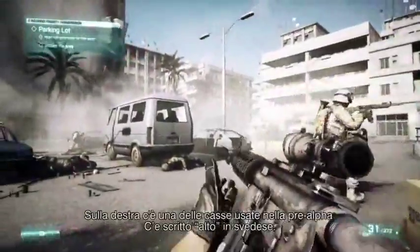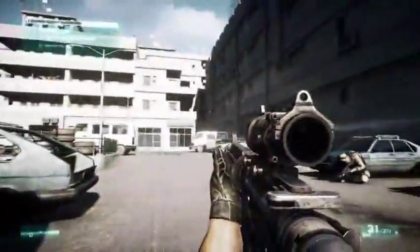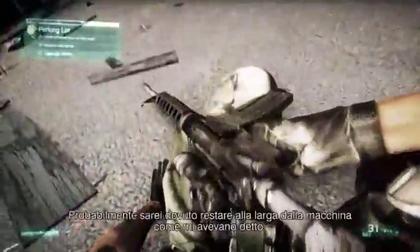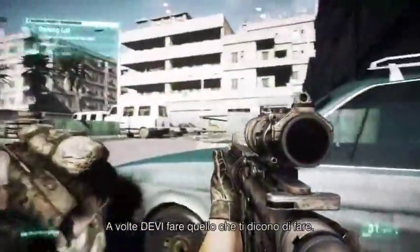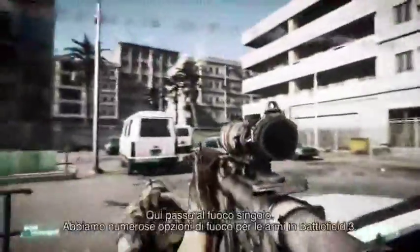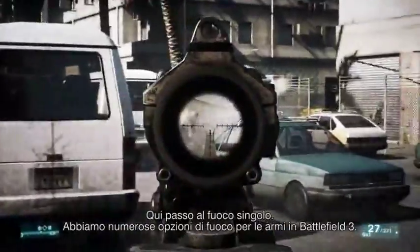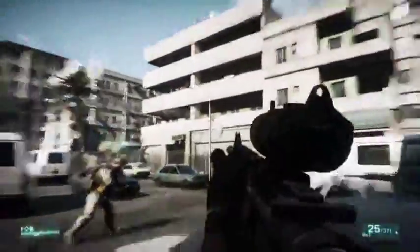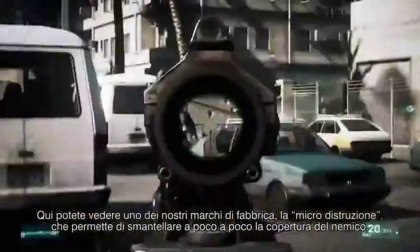On the right you can see one of the pre-alpha boxes. It has Swedish text on it which says 'this side up.' I probably should have stayed away from the car as they told me — sometimes you should do what people tell you. This is where I switch to single shots. We have multiple firing modes in Battlefield 3. Here you can see our signature micro destruction, where you can chip away at the enemy's cover.